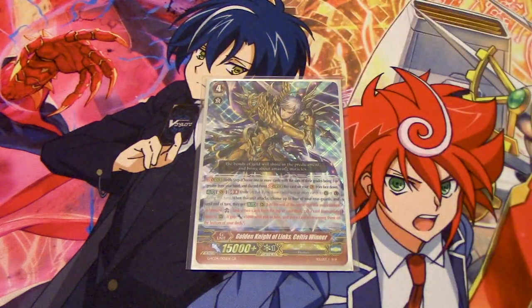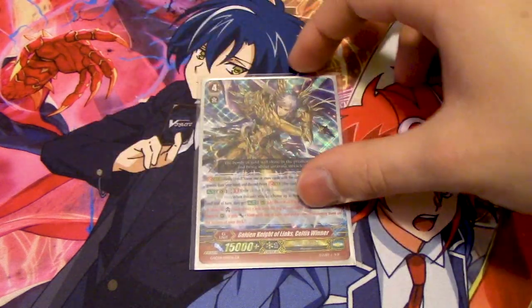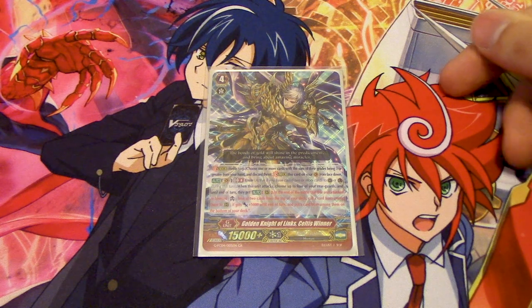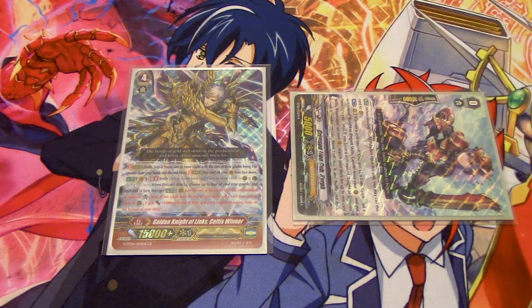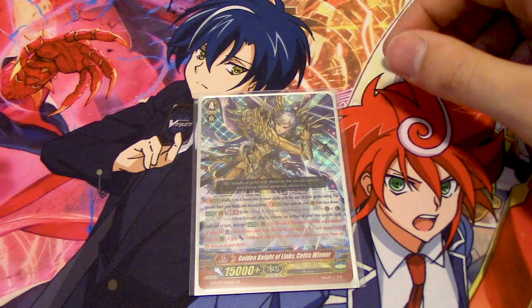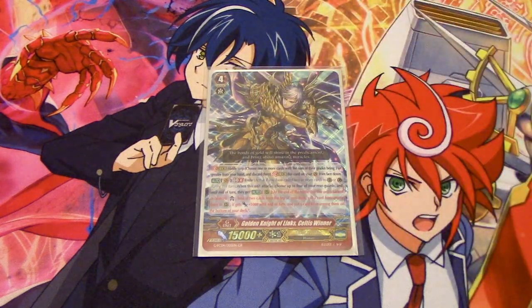I'm running one copy of the GB8, Celtus Winner. Celtus Winner's skill is: when it attacks, GB8, Unite — you pick 4 of your rear guards, including Excel circles, and at the end of the battle that they attacked or boosted, you look at the top two cards, choose one, call it, and it gets 5k. That's really cool because you can swing with a rear guard that's not on an Excel circle, then after it attacks use its skill, look at the top two, call a card to an Excel circle — it gets 5k, so now it swings for even more power. You can abuse the same Excel circle or multiple Excel circles. I like Celtus Winner a lot as a finisher, as it can basically guarantee attacks above the 20k range.